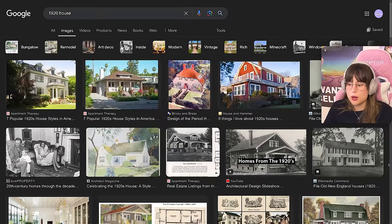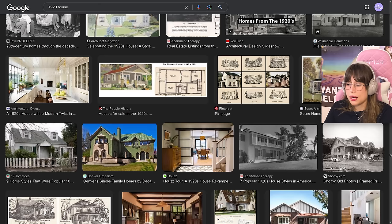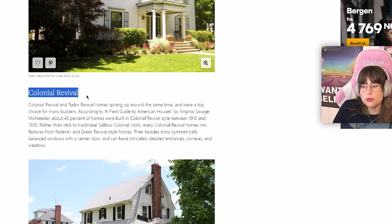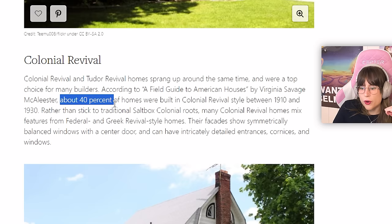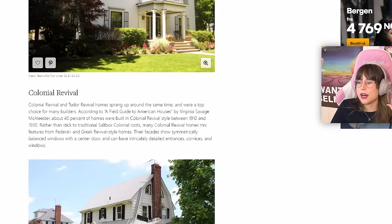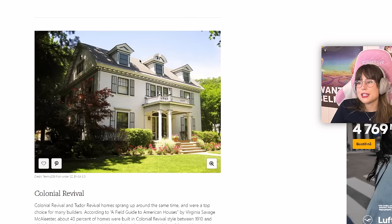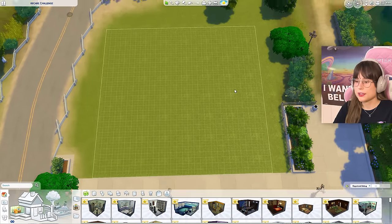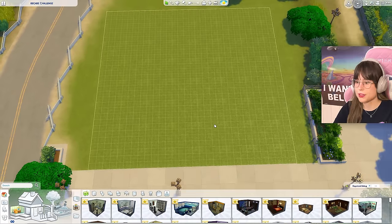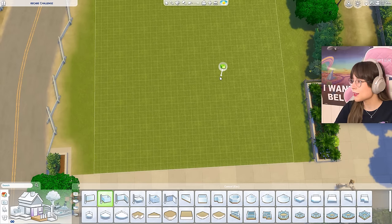Here are some 1920s homes. Colonial revival — about 40% of homes were built in colonial revival style between the 1910s and 1930s. That's a good percentage. Okay, I'm gonna do that. I'm gonna take some inspiration from this and some other colonial revivals, and we're gonna crack on. Here I am on my little lot. Let's start building this colonial home.